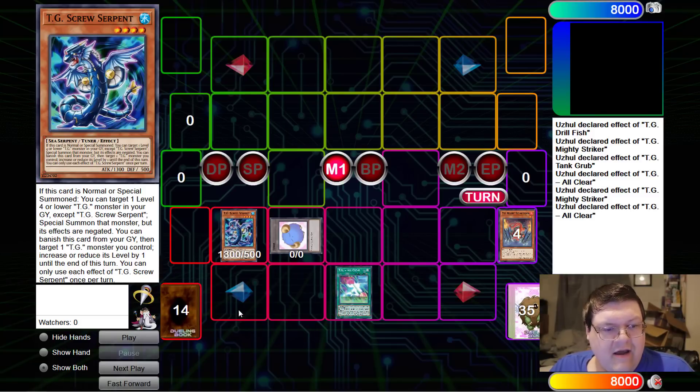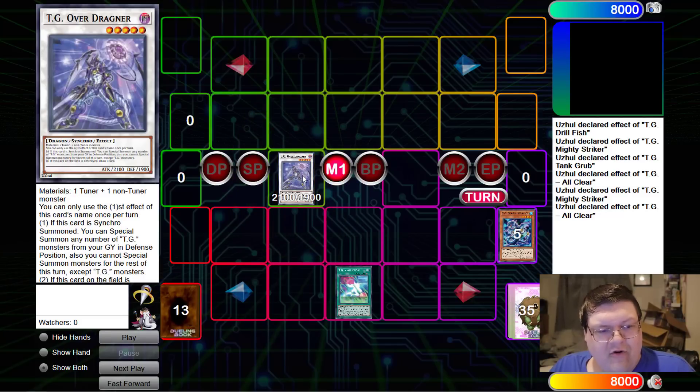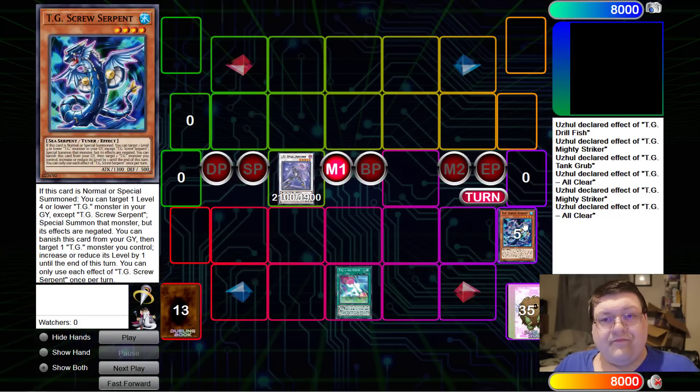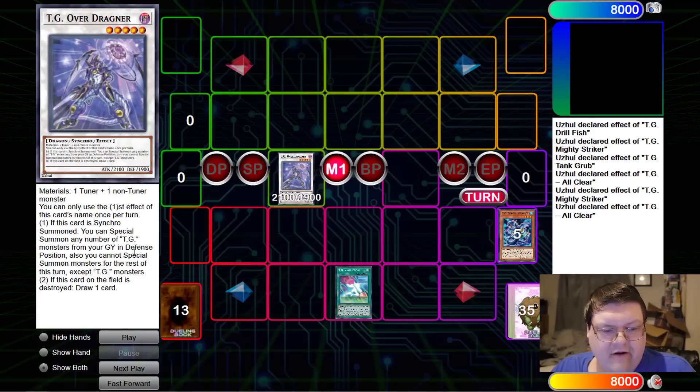Now we'll go ahead and do our additional normal summon here, getting out Screw Serpent, and we'll go ahead and make Over-Dragner — because this is also a tuner. This is literally the best card in the deck; this is the Junk Synchron of the era. On synchro summon, you summon any number of TG monsters from your graveyard in defense position.